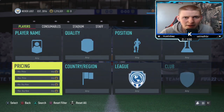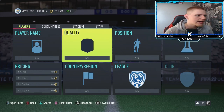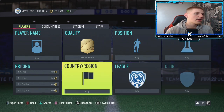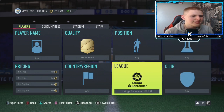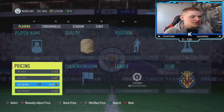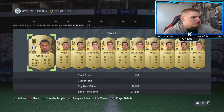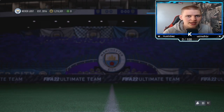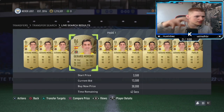Jumping into the second method — it's going to be a medium budget method, just above 10k. Starting off, it's going to be gold rare, position any, chem style any. Nation, go to Spain. League, you want to go to La Liga Santander. Club, go all the way down to the bottom to Villareal. Then go to 10.25k to get rid of all the lower players — Coquelin, Lo Celso, all the pretty much non-walkouts. As soon as you do that, you get two players: Gerard Moreno and Parejo.